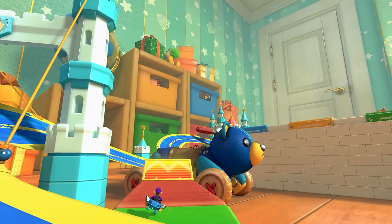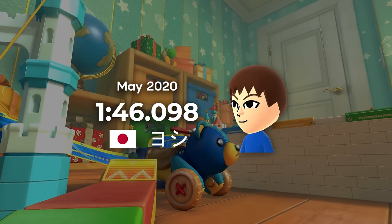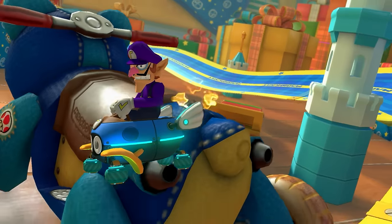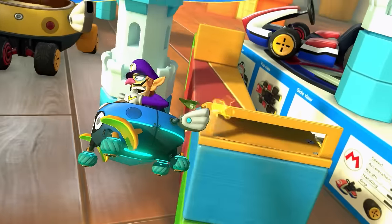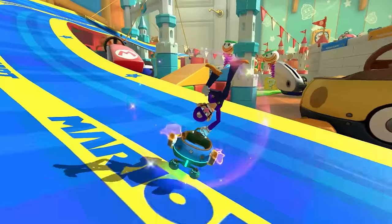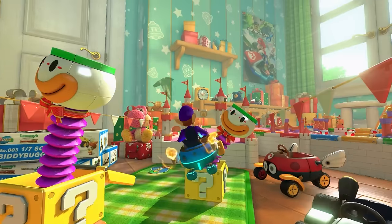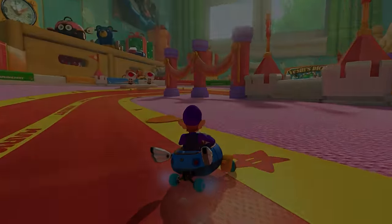Yoshi played the track using his recent strategies, and only a few days later, he beat Lemon's record with a 1:46.098. This strategy gained a lot more time when using the Biddy Buggy, and doing it optimally was luck-based. In Yoshi's run, he got very lucky and clipped the ramp's edge before landing, stopping the cart from sliding to the left. Yoshi's record would stand for the next couple of months.